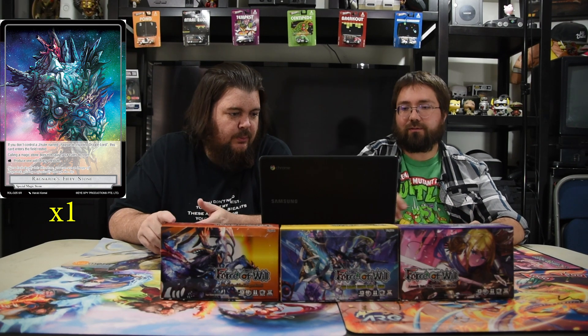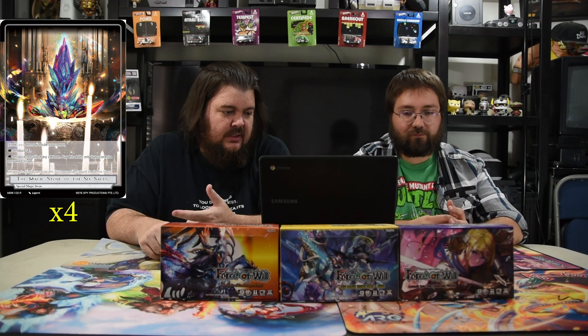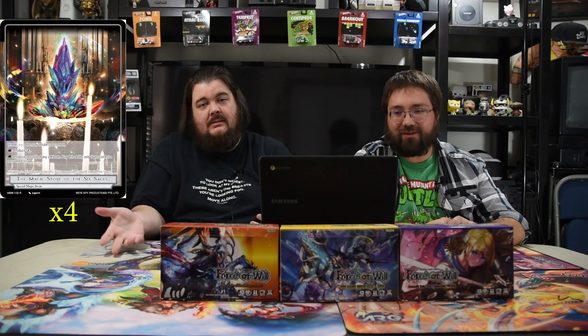Next is Ragnarok's Fiery Stone — an older one, but you're playing Carlina so you have at least two mana on turn one. If you don't control Ragnarok it comes in tapped, and calling a magic stone doesn't cause your rulers to tap. Then tap to produce one will of any attribute. Once you have it, Carlina gets free mana and your dudes are always untapped. Finally, Magic Stone of Six Stages — everything's multi-color right now so you might as well play it. Enter: recover a ruler you control. Produce a colorless, or produce one will of any attribute as long as you control an untapped J ruler. With two J rulers one is probably always untapped. If this comes out turn one with Carlina you can add four mana immediately and have five mana on turn one — kind of gross.